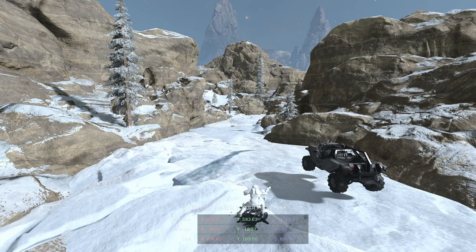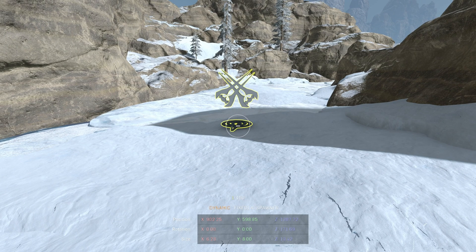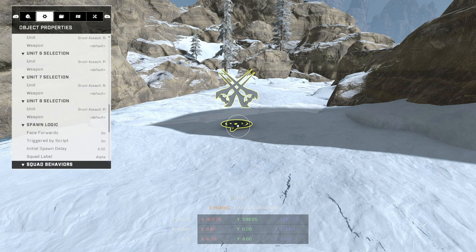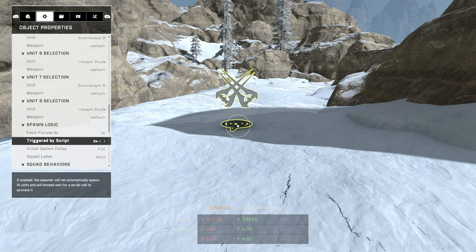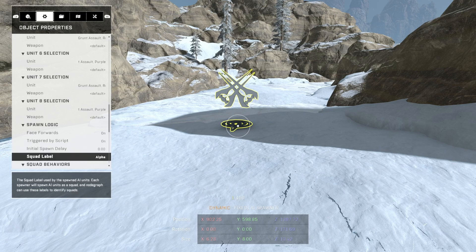The first thing you're gonna need to do is set down your spawner. Whatever you want to have spawned on there, you set your spawner down — this is the one I have with tons of grunts on this entire thing. Make sure you have it labeled as triggered by script; you need to turn that on for it to actually work. And with the way we did this, make sure your squad label is set — remember what it's actually on. You can change it to whatever you want, but remember what it's on. I'm just going to keep mine on alpha, so we can go ahead and use that squad label.